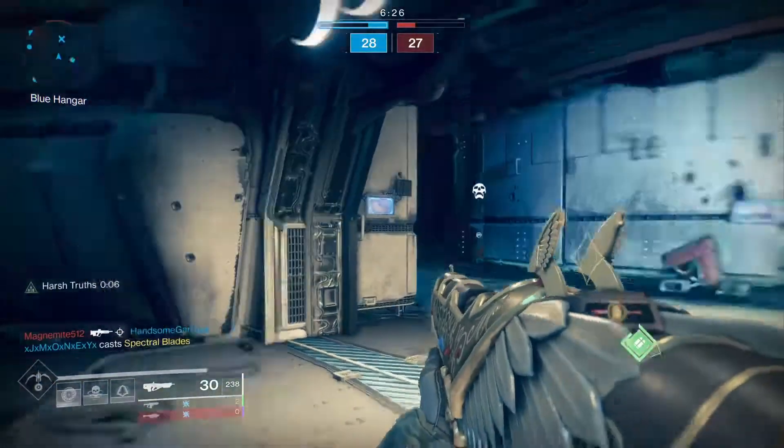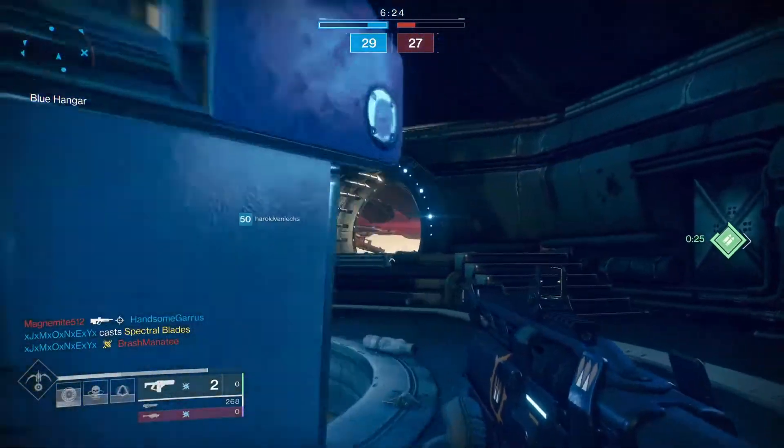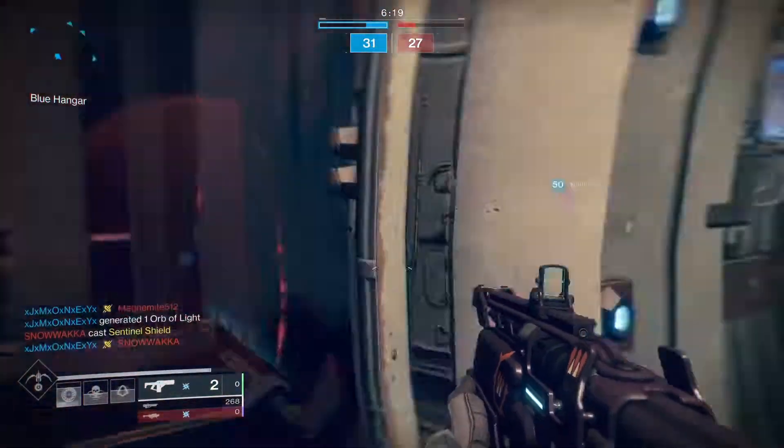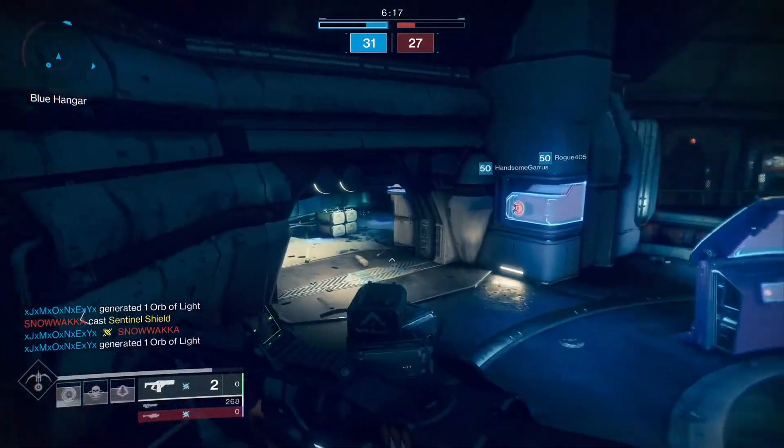With Bottom Tree Night Stalker, we have the invis smoke. So instead of dodging to go invisible, we have to throw our smoke.